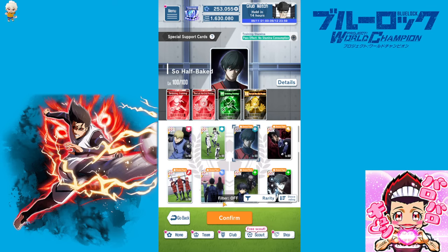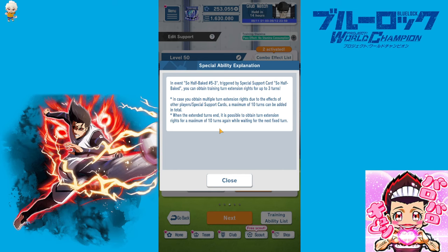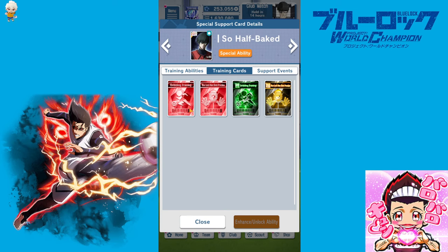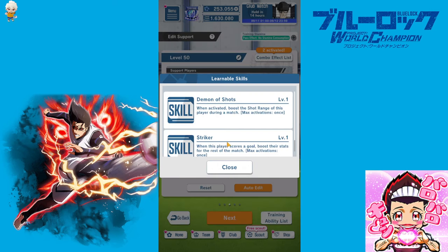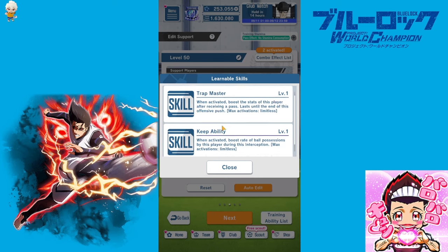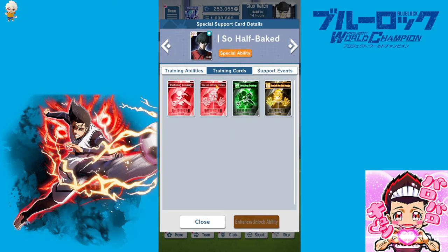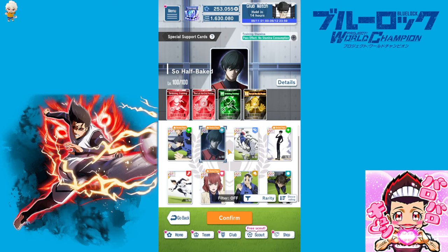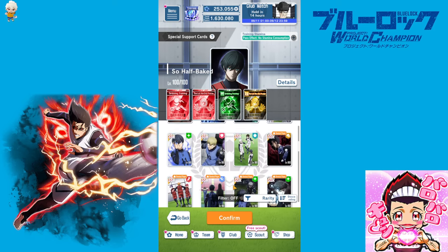Another card I'd advise is 'So Half-Baked.' Its special ability grants up to three extra turns upon receiving the golden skill. It boosts technical and kick power. The tiles are better than nothing at level 50 — it comes with two tiles: Dribbling Training and Lockman Shop Practice, both on red. It also gives the 'Demon of Shot' skill and the Striker skill. The dribble tile gives the Trapmaster skill, which if you're using the passing strategy can give a nice extra buff. It's a solid card overall — the turn extension is really what comes in here.